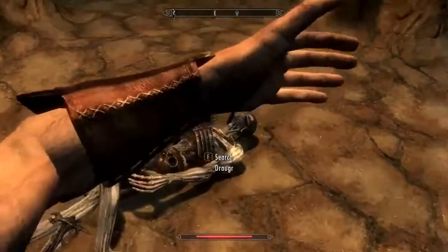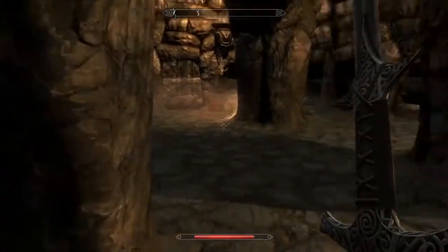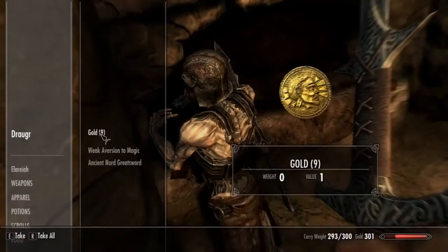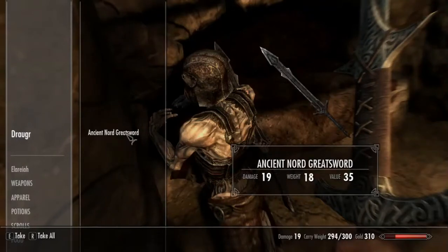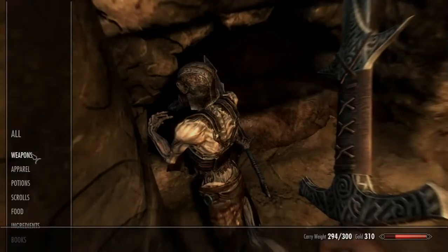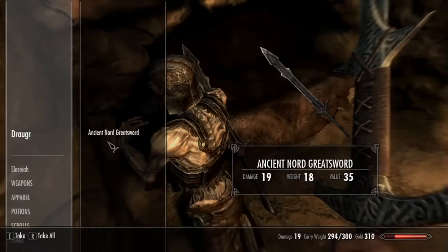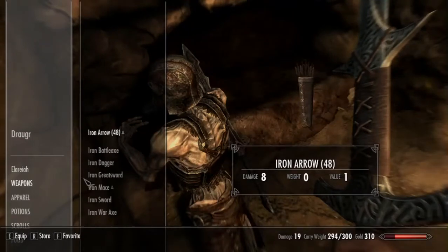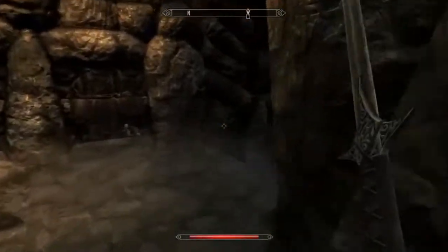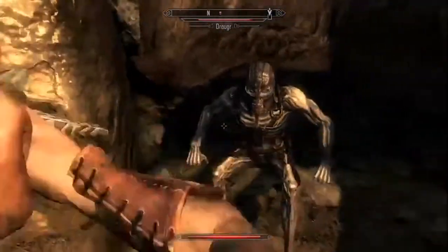We'll take a bone meal — not sure what that's gonna do, but we'll take it. All right, so I guess we're done here. Let's take a look at his items — he has a steel greatsword. His might weigh less than ours — no, ours weighs less. It's the same damage so I'm not gonna switch the sword. Let's continue on — these guys will wake up like they did before.